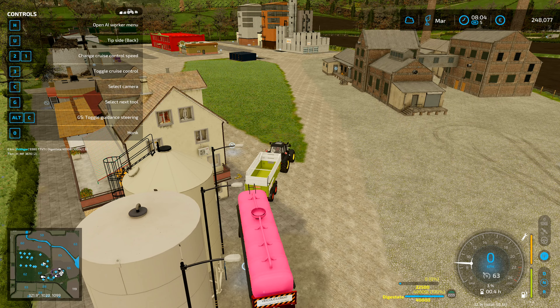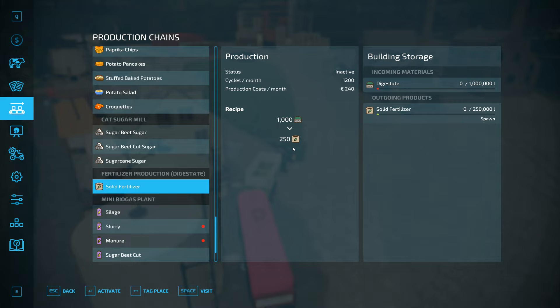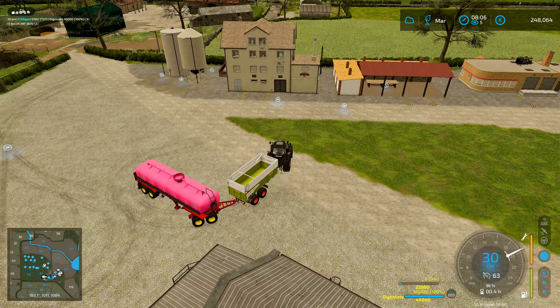Why is that not working? That should come up with a prompt to say you can tip here, and that should allow me to turn digestate into solid fertilizer. But digestate is not accepted here.